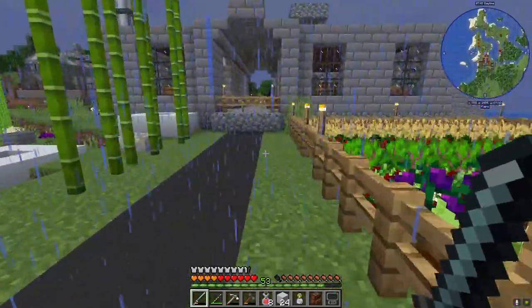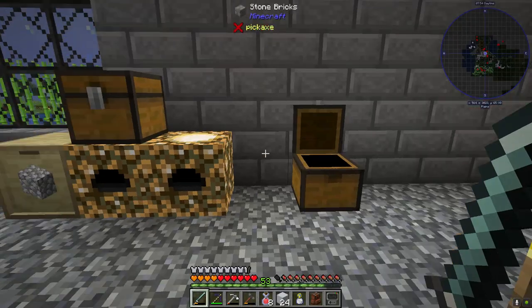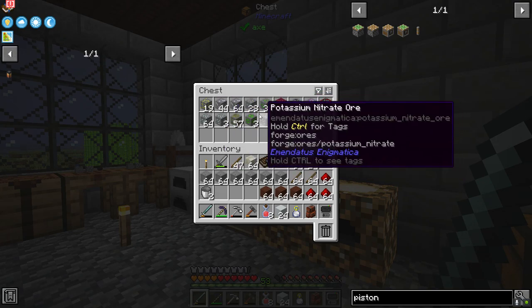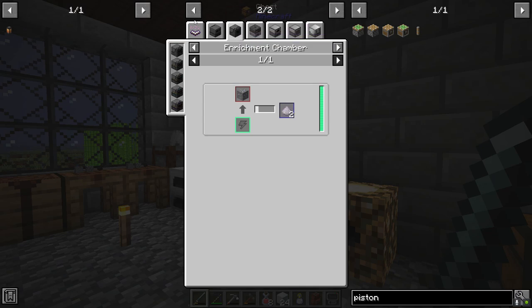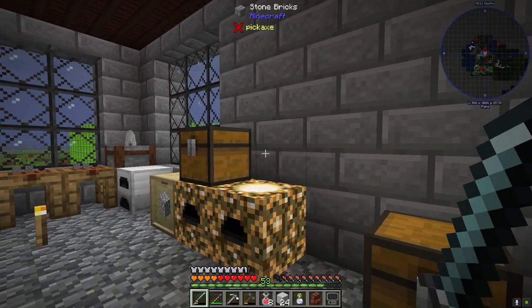This little system is now gone. It's worth noting that a lot of these ores can't be processed by the crusher we set up — for example, bismuth can only be processed through Silents Mechanisms or Mekanism or something like that. Some of this stuff we'll have to set up other methods for processing, but that's not really a big deal.